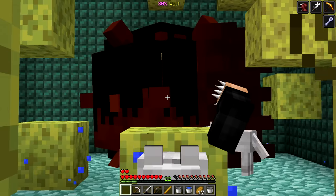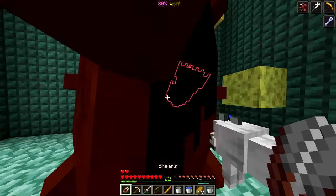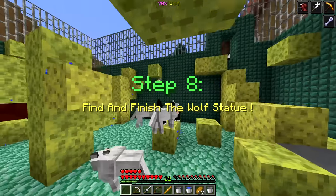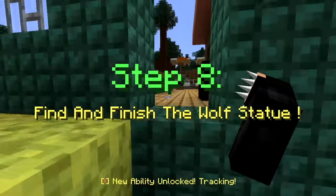Turn the thing into a werewolf - I gotta grab its tail! They're going - oh, are they all going? I think it has fur now. Do I use shears for this? Yes - we got it! We got the Elder Guardian tail that I can equip now. Let's equip it - I now have a tail! Step eight: find and finish the wolf statue.